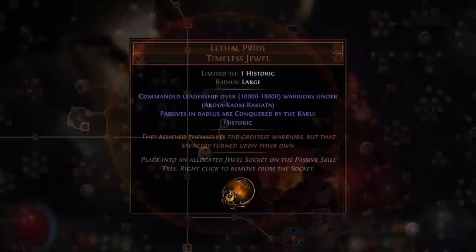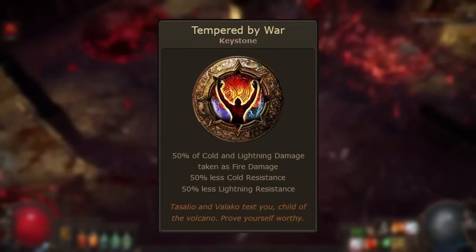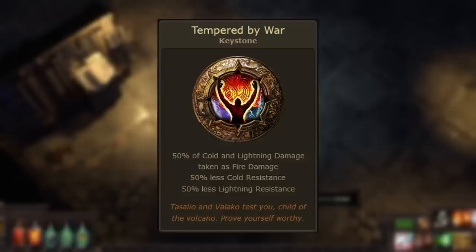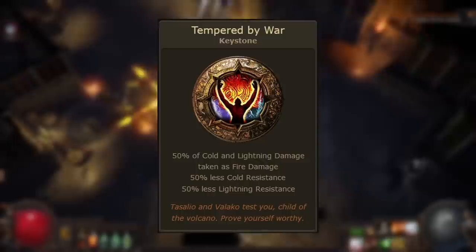Tempered by War is granted by the Lethal Pride timeless jewel when it's in the name of Rakiata. This keystone has 50% of cold and lightning damage taken as fire damage, and 50% less cold resistance and 50% less lightning resistance. This is a damage-taken-as mechanic, specifically shifting a portion of cold and lightning damage you take into fire damage, and it's for all damage, not just hits.